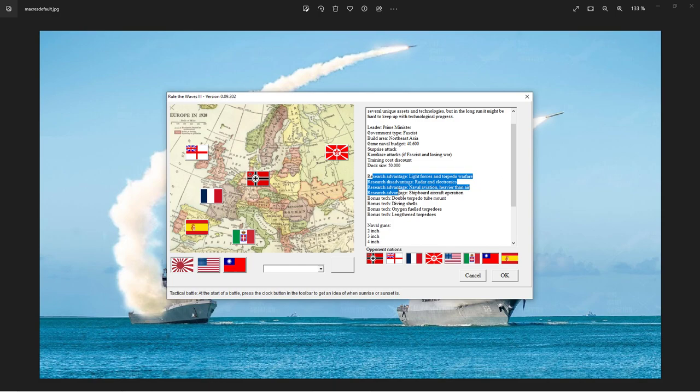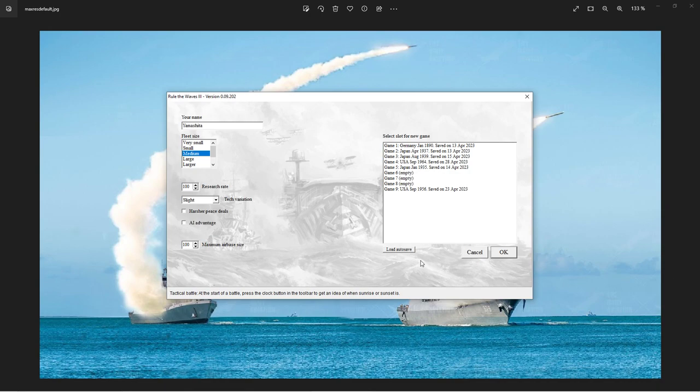We can do kamikaze attacks if we're losing the war - we hope that will never come to it. We do have some advantages and disadvantages. Our advantage is going to be light forces, torpedo warfare, and all aircraft carrier stuff, but our disadvantage is going to be raids. There was a school in the 1800s - the Jeune École, the French school - which held that light forces and torpedo warfare were the war of the future.